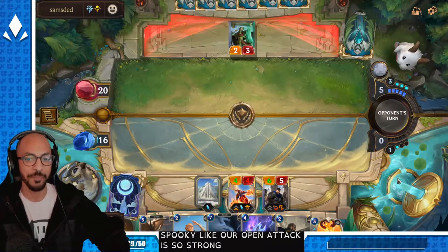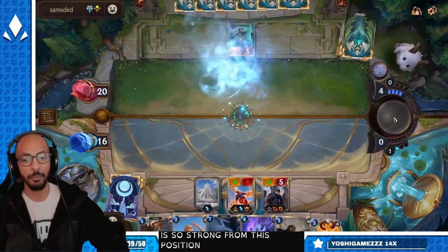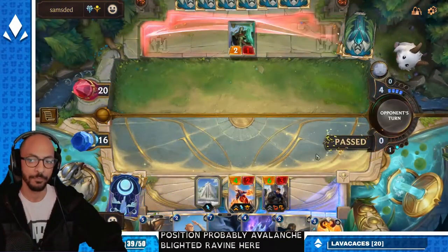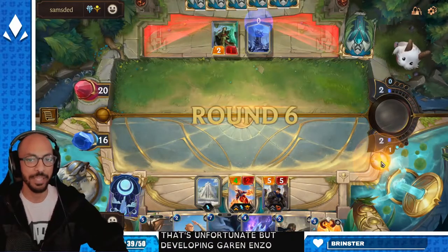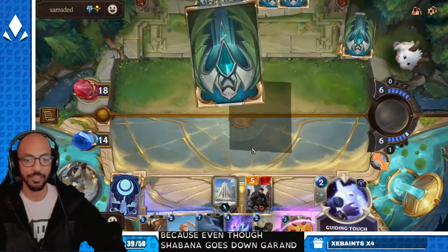Our open attack is so strong from this position. Probably Avalanche, Blighted Ravine here. That's unfortunate, but developing Garen ends up being very correct here. Because even though Shyvana goes down, Garen gets an open attack.